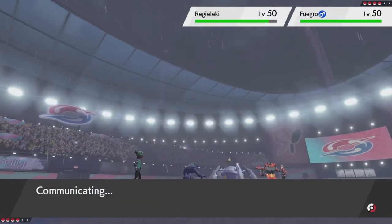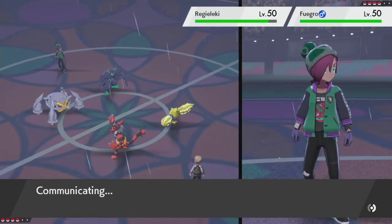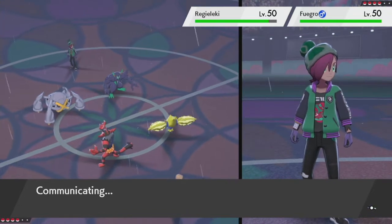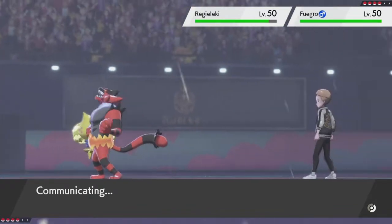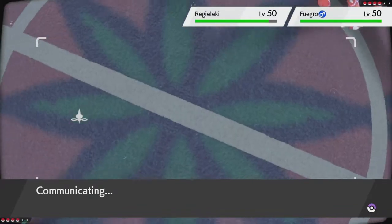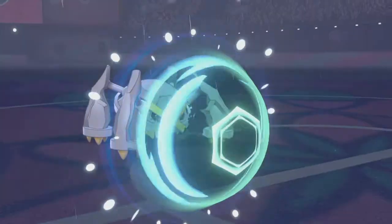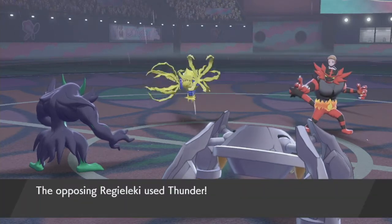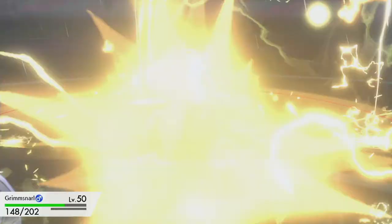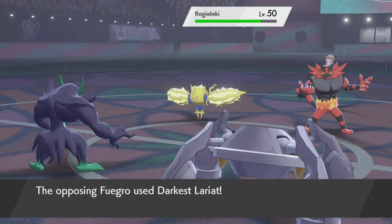I'm going to Protect just to keep Metagross safe in case they attack again. Something tells me Regieleki probably has Choice Specs — that's the one for special attack. I'll Protect again. It used Thunder on Grim Snarl — okay, and it has a Life Orb. I didn't pay attention to that.